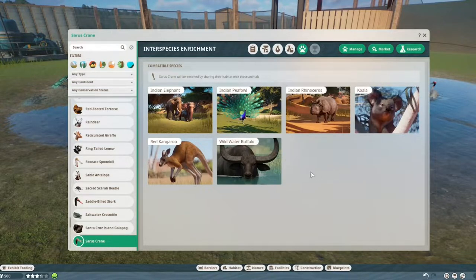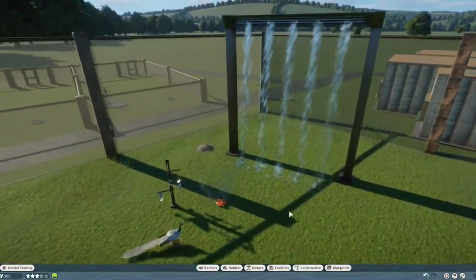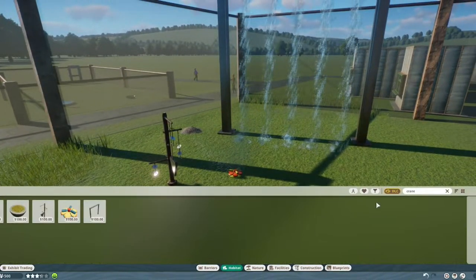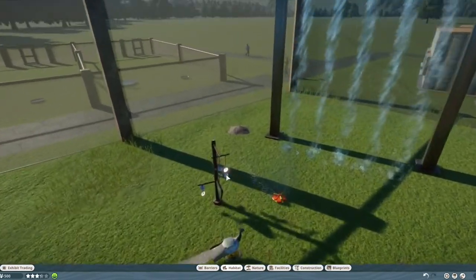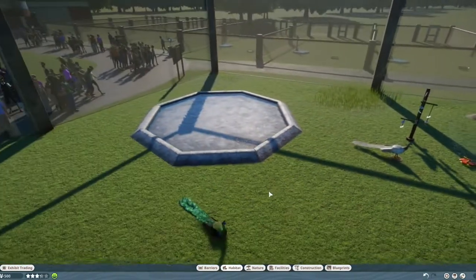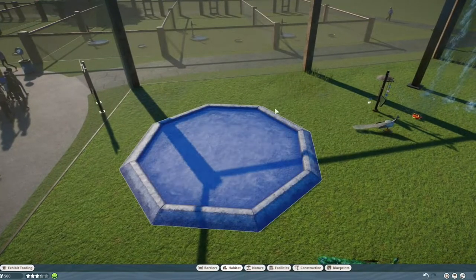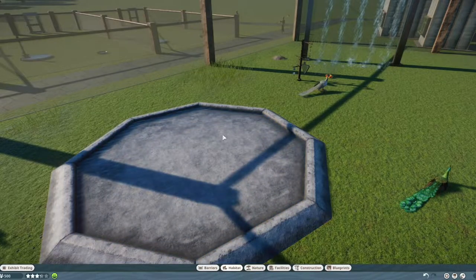They actually have a lot of interspecies enrichment: the Indian elephant, Indian peafowl, Indian rhino, koala, wild water buffalo, and red kangaroo. If you look at the enrichment items, they're the same as the crane — if you type 'crane' they all pop up. It's the waterfall, mirror, sprinkler system, herbs, marker, and a forage pool — again, same as the crane.